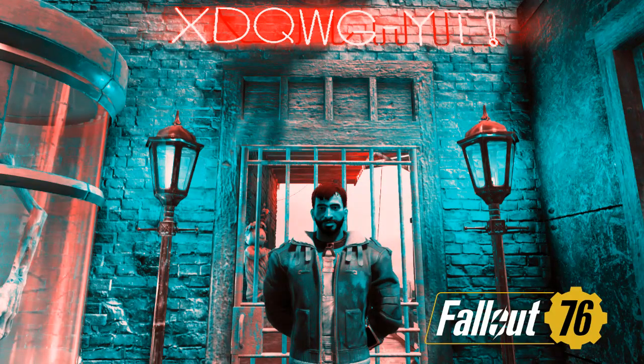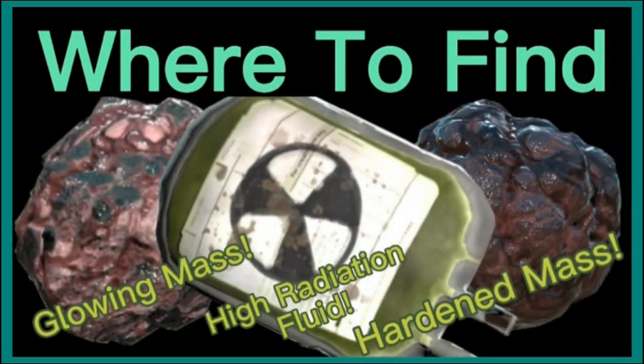Hey everyone, xdogg here. Today I'm going to be showing you where to find glowing mass, high radiation fluid, and hardened mass — the easiest way. The first thing you're going to want to do is take over a nuke silo and be ready to launch a nuke.